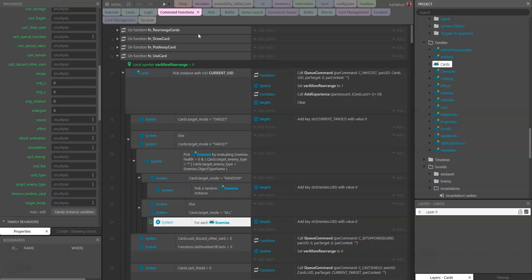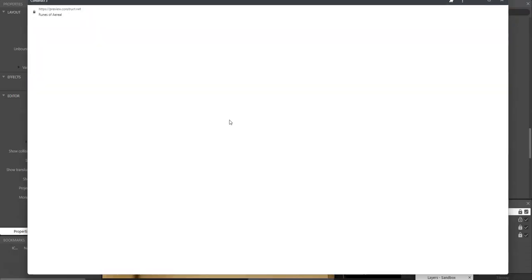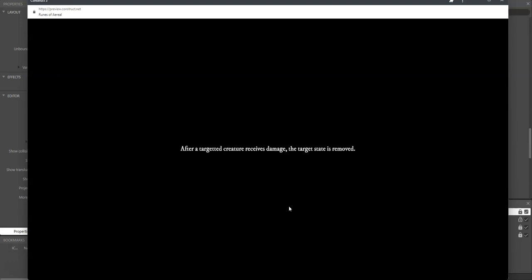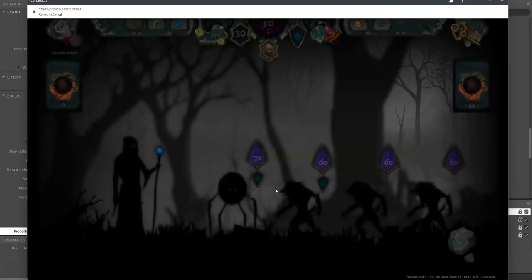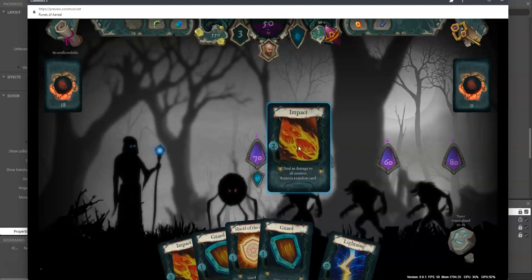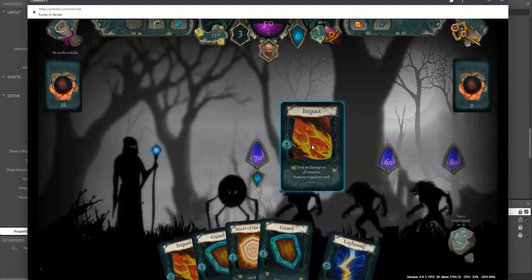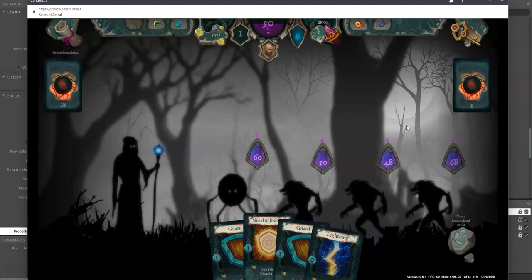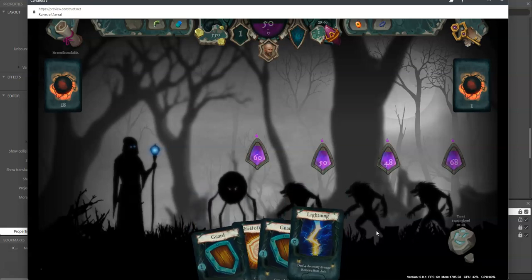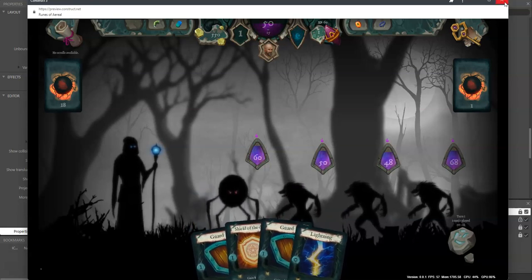Next is the Impact card. Let's check the preset in the sandbox. The Impact card deals 10 damage to all enemies and removes one random card from your hand — it's also a two-energy card. After dropping it, all enemies get damaged and instead of six cards there are only four because a random card was removed.